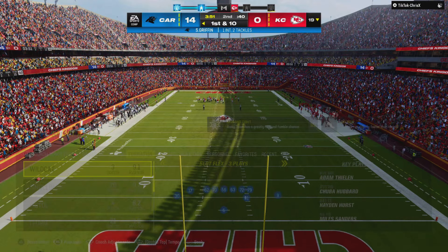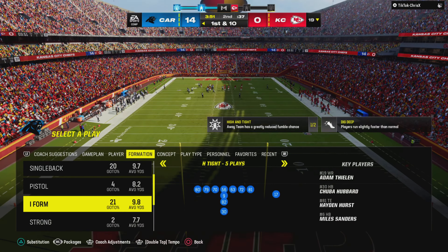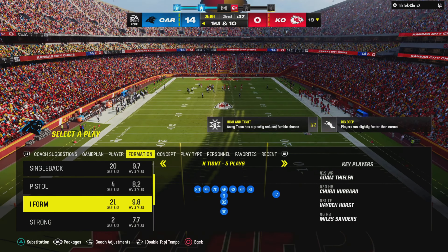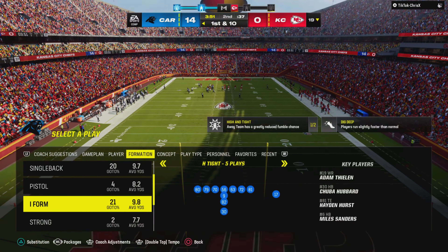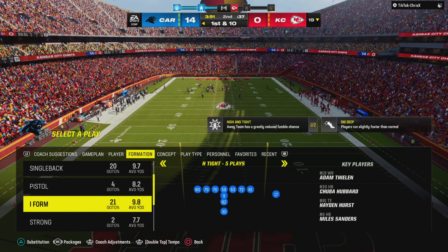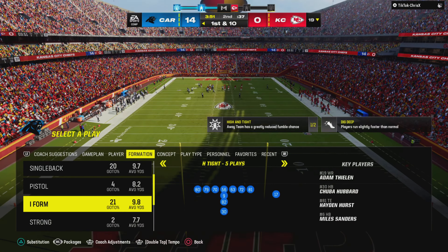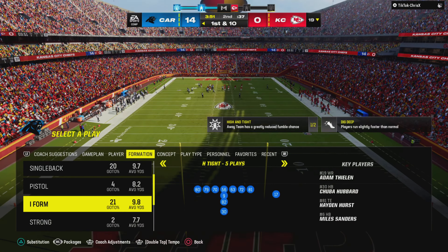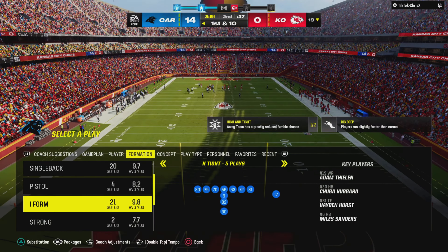At first and ten, here's Mahomes escaping the pressure right — incomplete, took a shot, couldn't connect. Looks like they still have some fight in them, but if this defense gets two more stops they can keep them out of the red zone. It's intercepted! A drive killer there. Shaquille Griffin with a pick, and the Panthers are going to get it back here just shy of the 20. First and ten at their own 19-yard line.